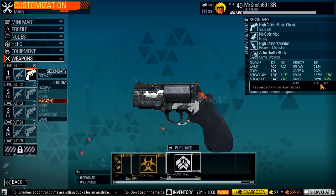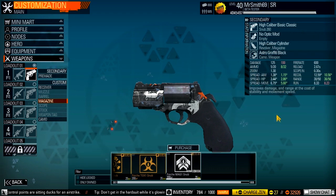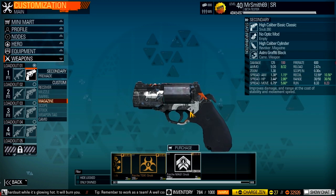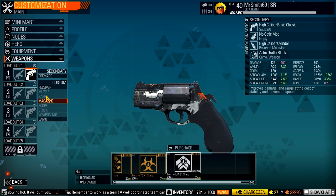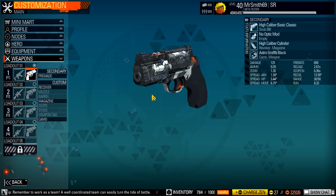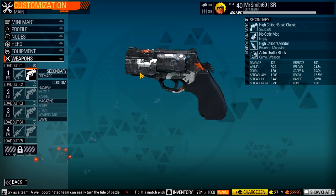You get way less recoil and 6 more range, so it's almost up to the 40 of the revolver with this one and with 8 rounds. But I prefer the extra damage build — this is really all you can do to this thing anyway.